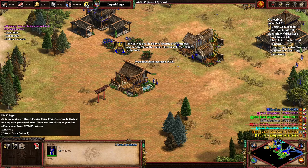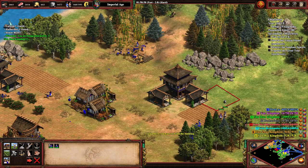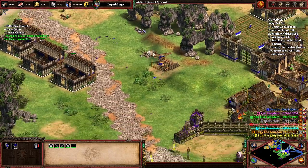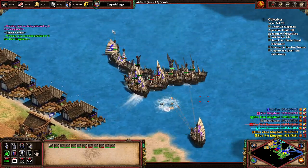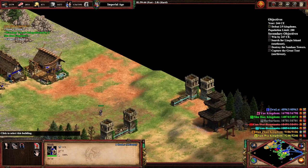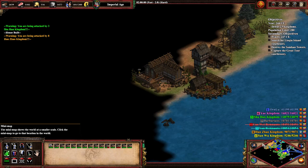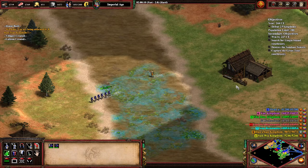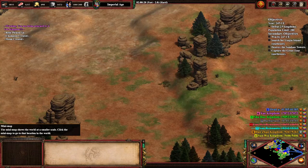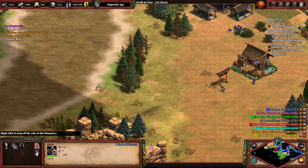Orange is kind of spread out everywhere with the whole being nomads and everything. Now we're actually running low on gold. Let's go grab these relics. Let's actually destroy these towers finally. Didn't I build a monastery over here somewhere? I'm gonna have like six relics or something.